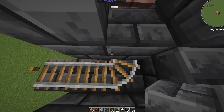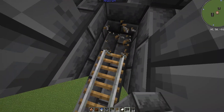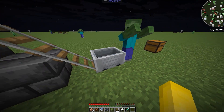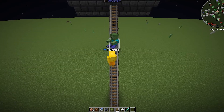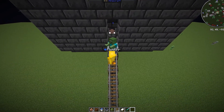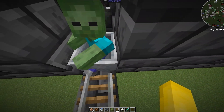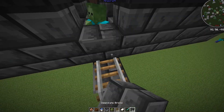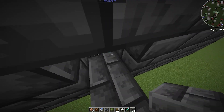Now that you've got all 3 villagers in, break 2 rails and repeat the process with a zombie. Don't forget to name your zombie before you do that so it doesn't despawn. Using the same process, place a block, break the minecart, and your farm is almost complete.